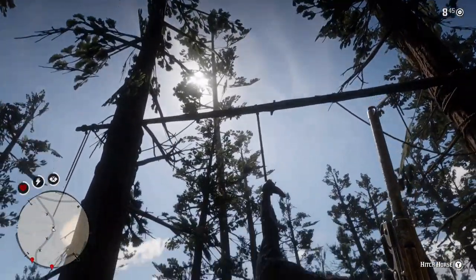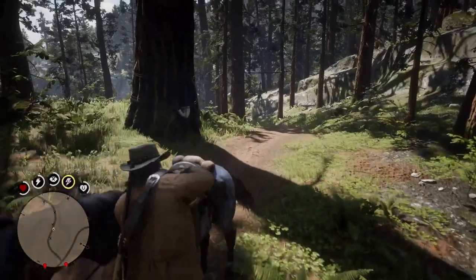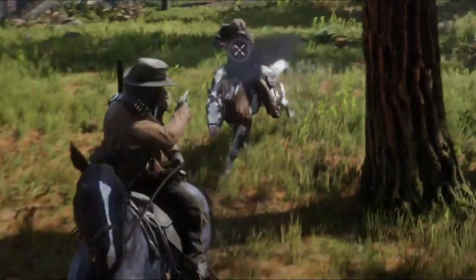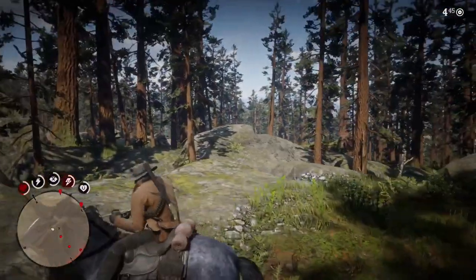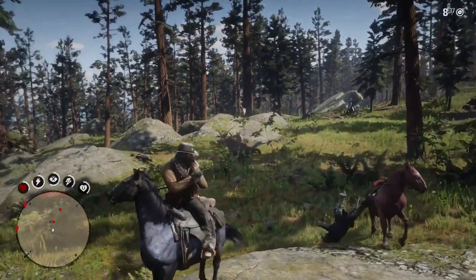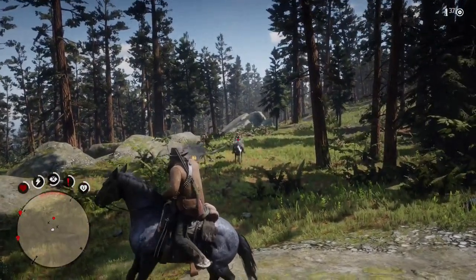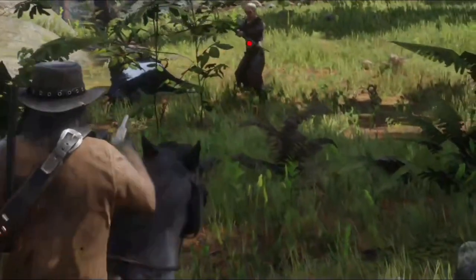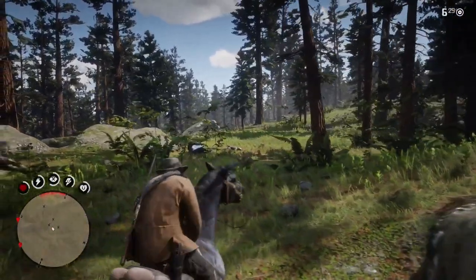When the clues are clear that a gun battle is imminent, you can rely on your Nakota to be fairly steady amongst gunfire. Just ensure that you're on level four bonding to make up for the Nakota's poor health and stamina, which could result in your horse or yourself being shot. The good thing with a Nakota is that if his health is dangerously low, you can always call on his incredible speed to get yourself out of danger.